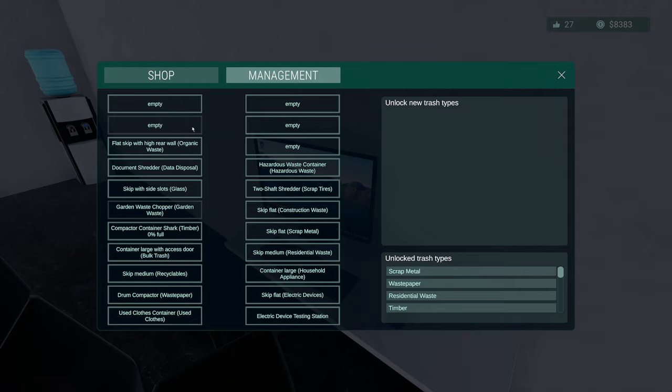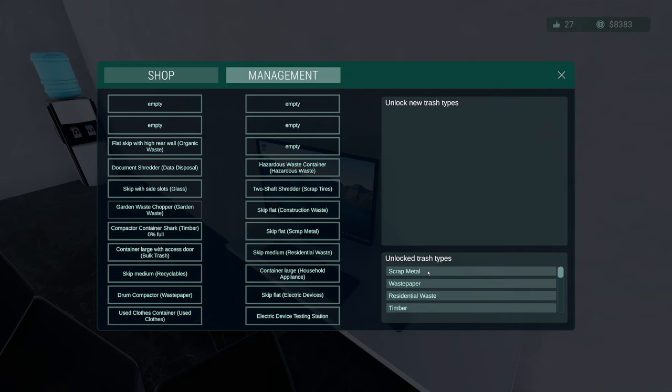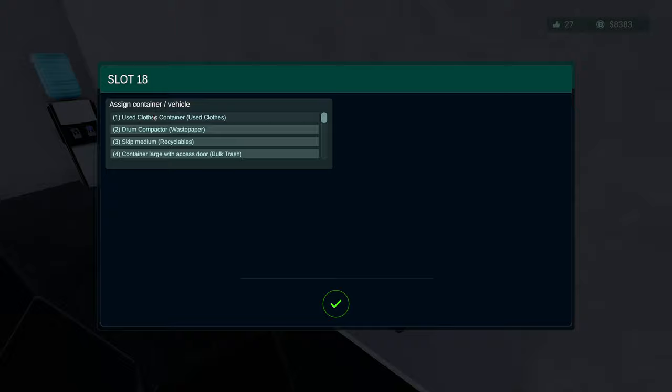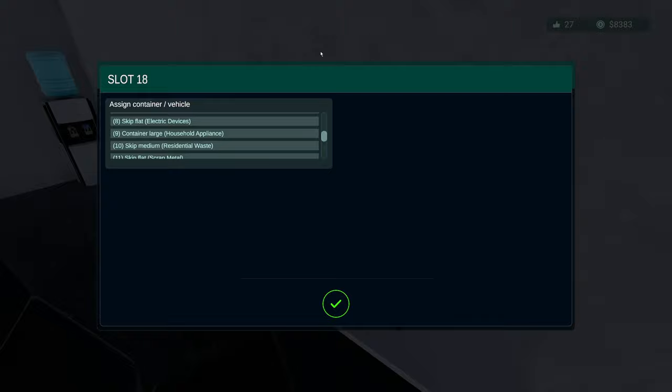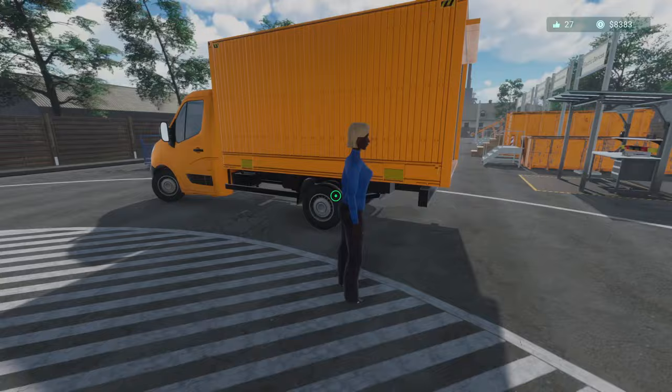We've still got empty slots but we have some containers. You can deactivate them and resell them. Unlock the trash types — on a container: used clothes, waste paper. These are all the ones we've got but we've got some more somewhere. We'll find them.